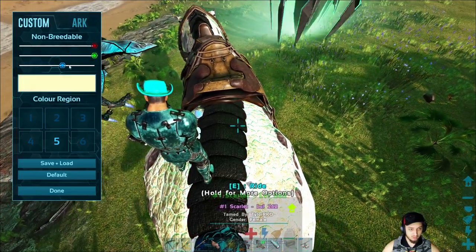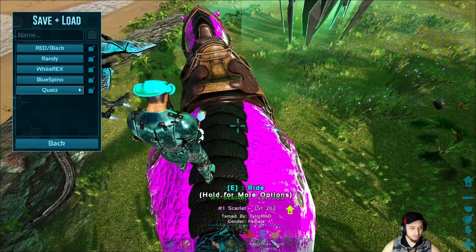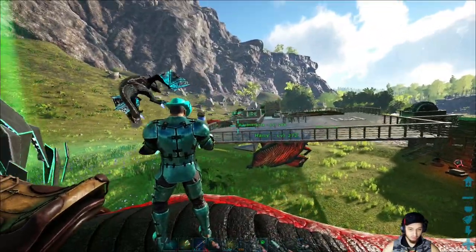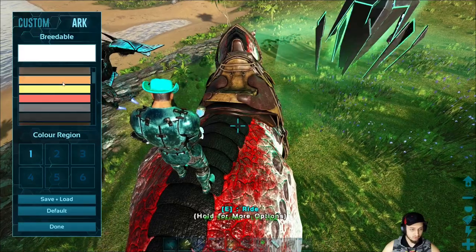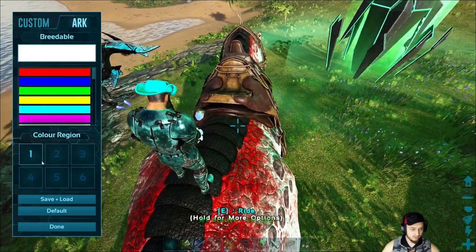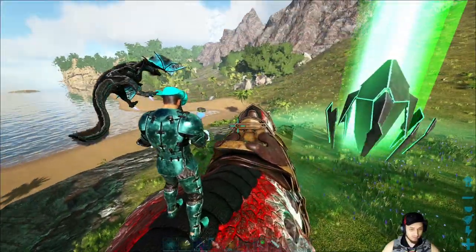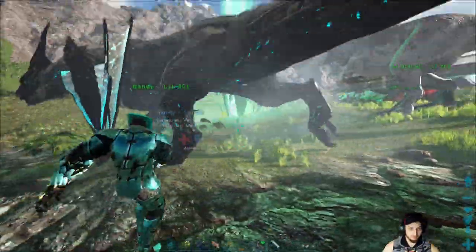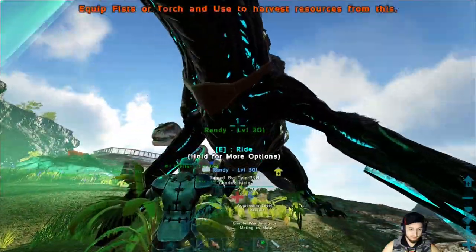There's a slider to change the colors and mix and match — like bright white. You can also save and load presets so you can put the same colors across multiple creatures. There are selectors so you don't have to use sliders — most normal colors are up top and if you scroll down there are more realistic Arc colors for all the base game creature regions. You can also hit default to switch them back.